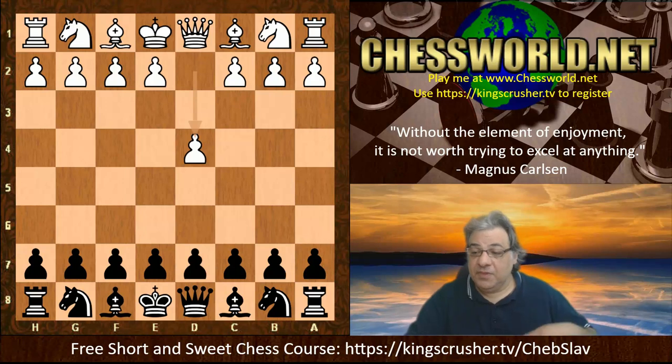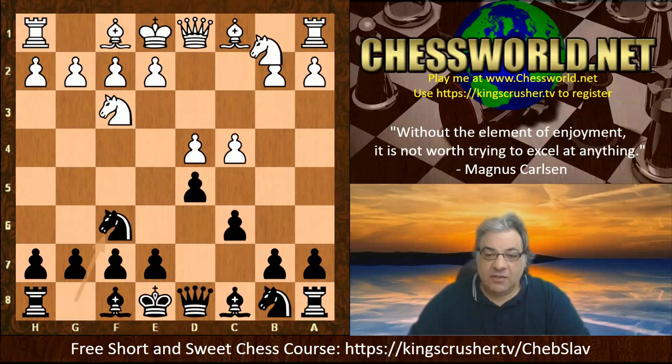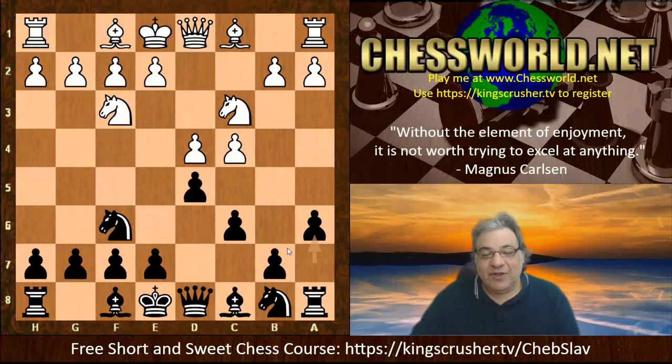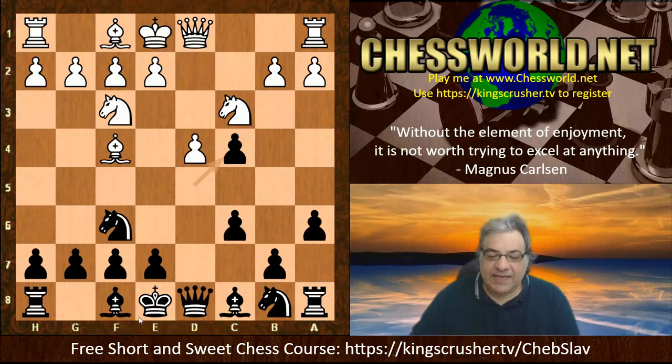Hikaru Nakamura plays d4. We see d5, Nf3, c6, c4, Nf6, Nc3, and now a6 - as though Magnus wants to play a London system with Bf5 but solving in advance the problem with b7. White is first with Bf4 here - this is an interesting move. Magnus actually takes on c4, and we see another feature being revealed: does black have the ability to be greedy with b5 because a6 has already been played? This is an accelerated material grab.